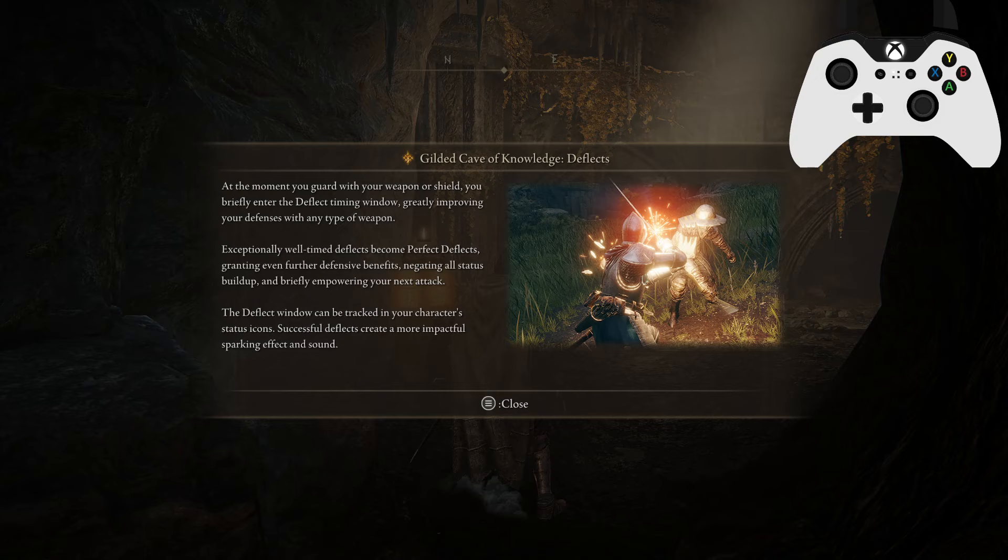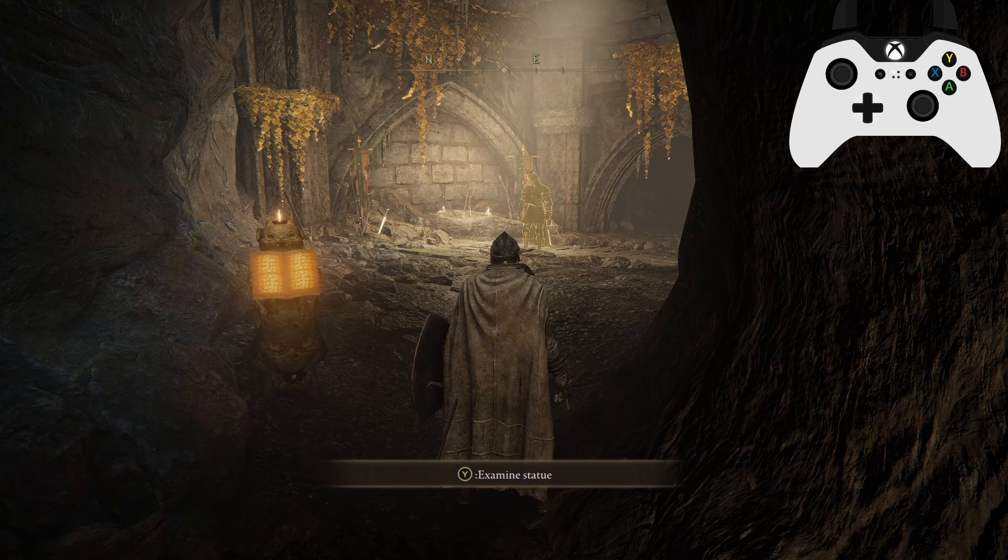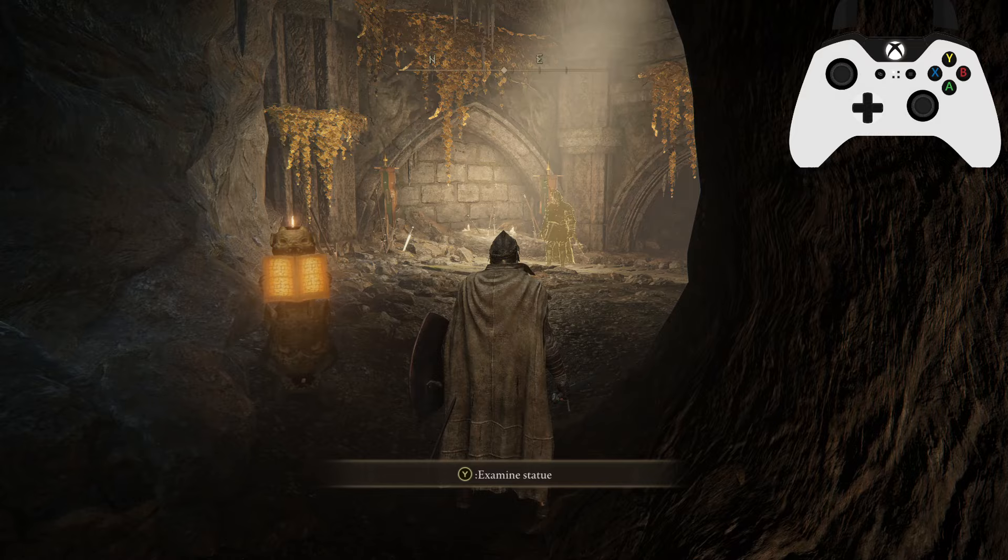Deflect — this is a very, very cool system. At the moment you guard with your weapon or shield, you briefly enter the deflect timing window, greatly improving your defenses with any type of weapon. Exceptionally well-timed deflects become perfect deflects, granting even further defensive benefits, negating all status buildup, and briefly empowering your next attack. The deflect window can be tracked via your character's status icons. Perfect deflects create a more powerful sparking effect and sound.